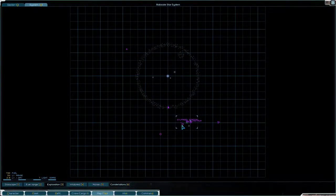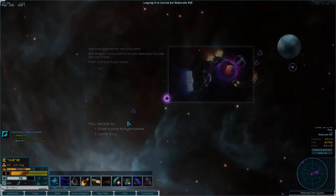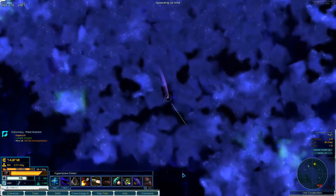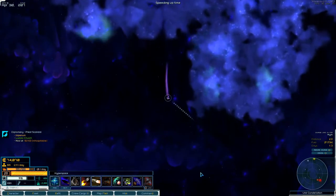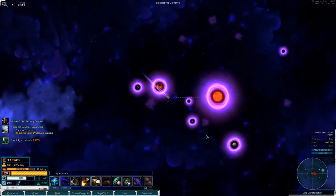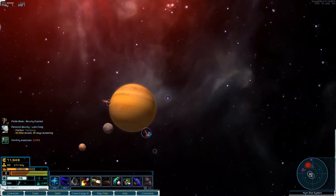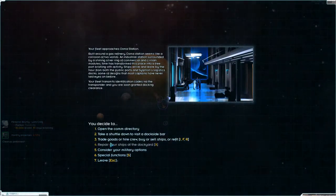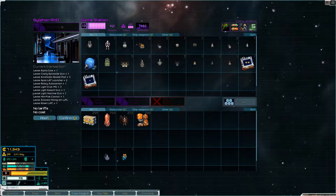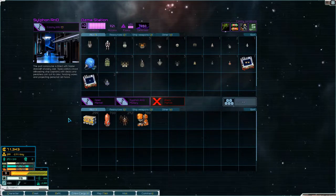So we will head to Nym I think, drop off what we have, and then head back up and get some more stuff. This is a lot of money we're making. Okay, storage gives us a bit more space, but not a whole lot.